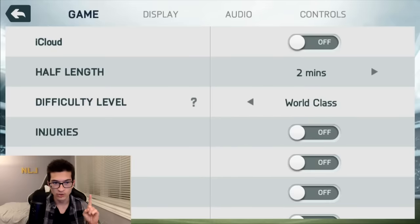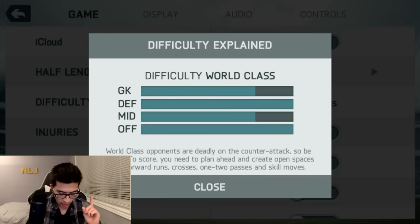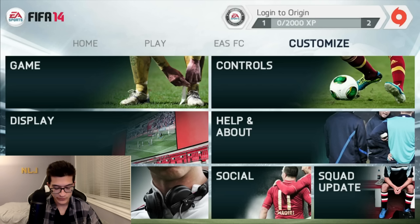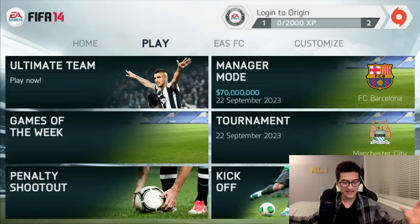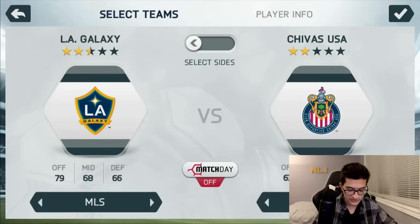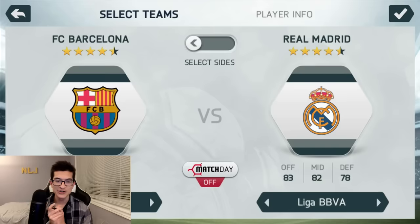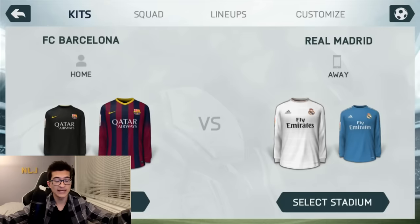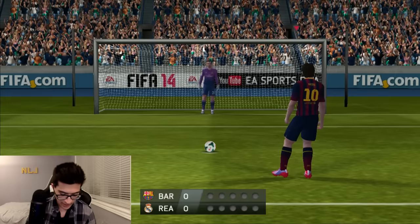I was on world-class difficulty — maybe that's why I was having a hard time. Let's put on beginner difficulty because I'm a little baby. Anyway, let's get into a penalty shootout because I might actually be better at this. I know exactly which two teams to pick — we're going to do a little El Clasico penalty shootout. I'm going to pick Barcelona, because that's the team I would have picked if I were playing this game back in 2014. Got to stay true to young no-life Jeff here.